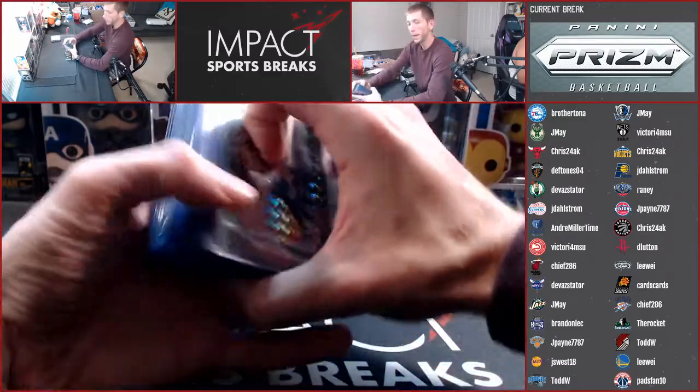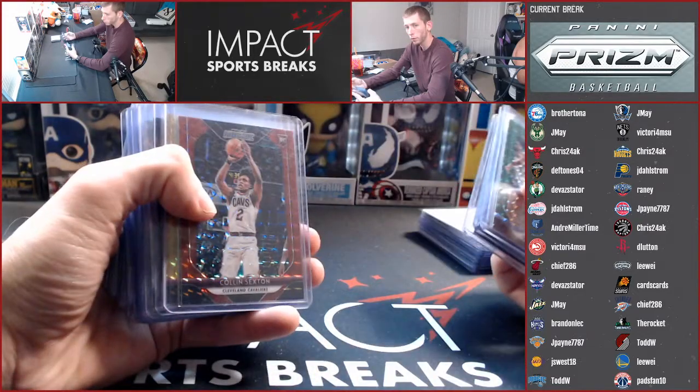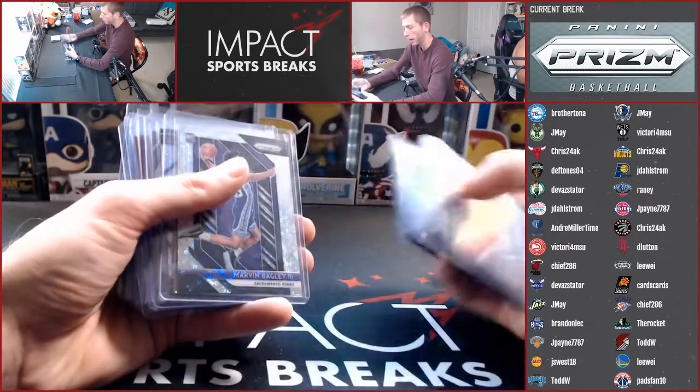From Mosaic, unnumbered parallels — greens of Jaron Jackson and LeBron James, blues of Trier and Kevin Knox, red of Sexton, gold to 10 of Zach Levine, a black 1-of-1 Miles Turner, and an auto of Kyrie.